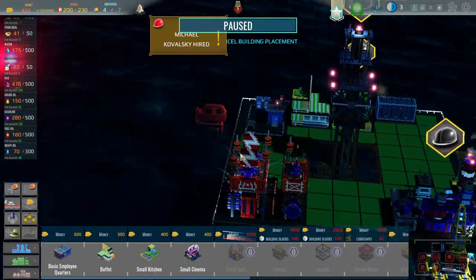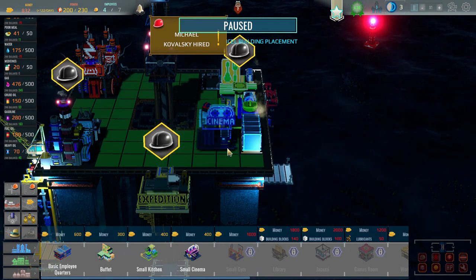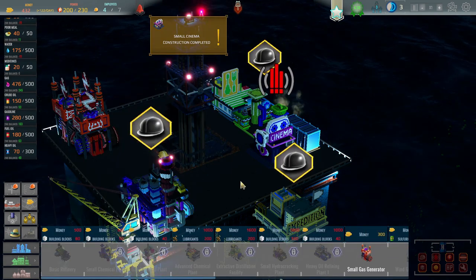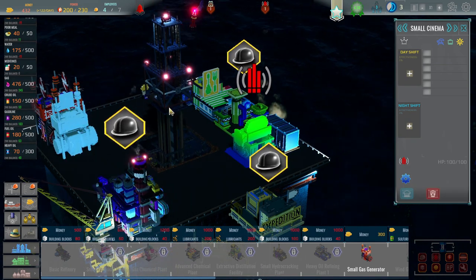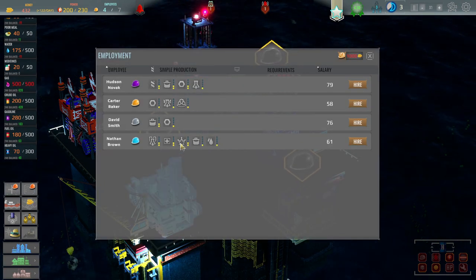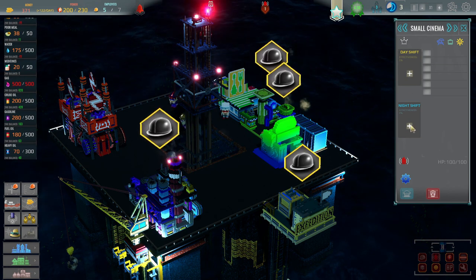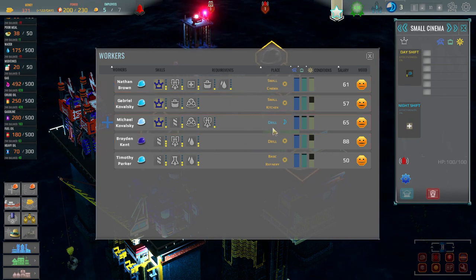Let's place this — you only have so much room to work with on the platform. I just realized I do not have a maintenance building. Oh, stupid sound — people aren't happy because there's a noise penalty. We don't have another platform so there's not really an option. Entertainment is placed. I'm gonna hire you for entertainment — Jan on the day shift.